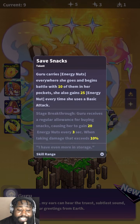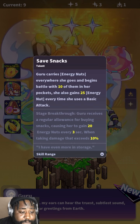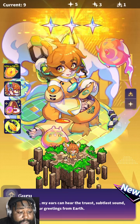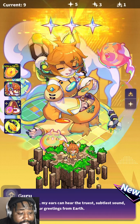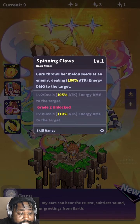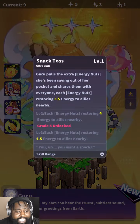She goes into battle with 10 on her pocket. She also gains 25 energy every time she uses her basic attack and that saves snacks. She throws melon seeds at the enemy - 100 energy down to that target. So she has just a little slight heal.